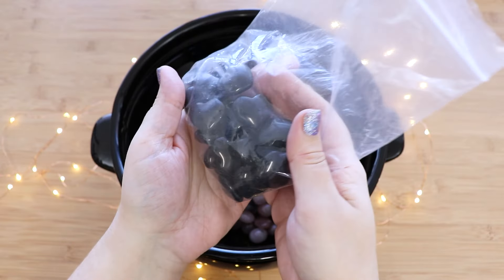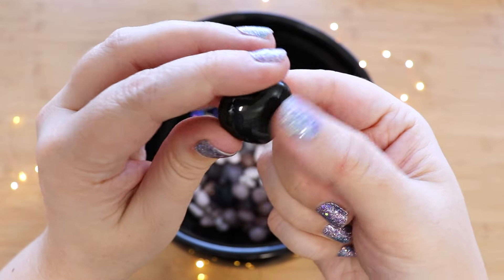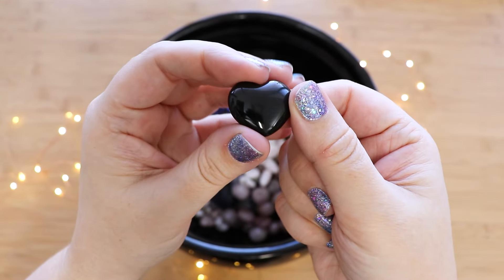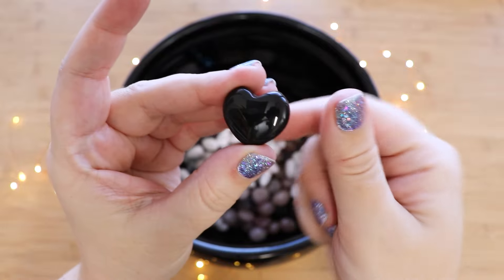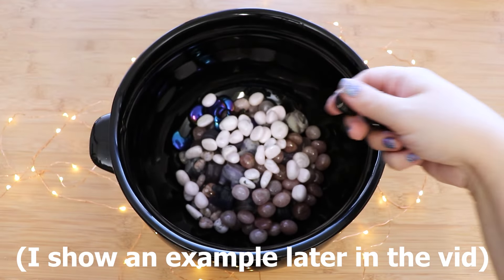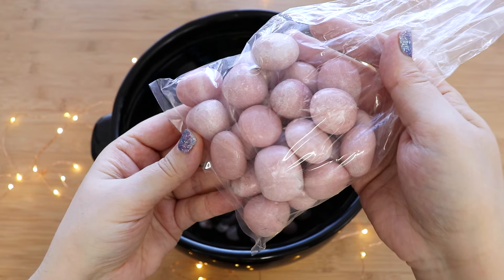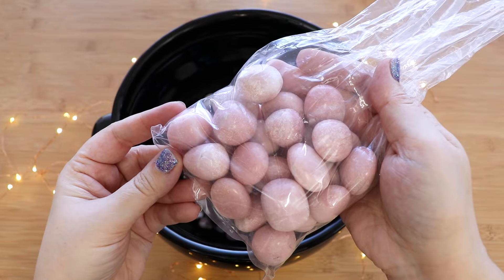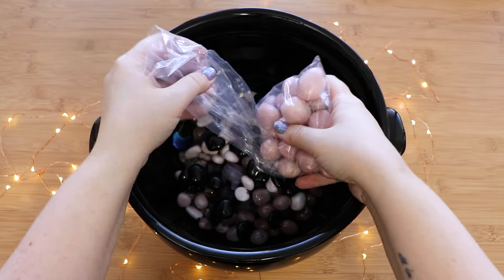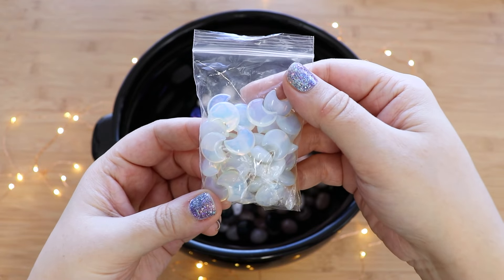These are really special - rainbow obsidian mini hearts. It's hard to show the flash on camera, but if you take a flashlight up to these they have a rainbow pattern that'll show up inside. It's magic! We got pink opal tumbles - I love these because they remind me of gum. And some cute little mini opalite moons.